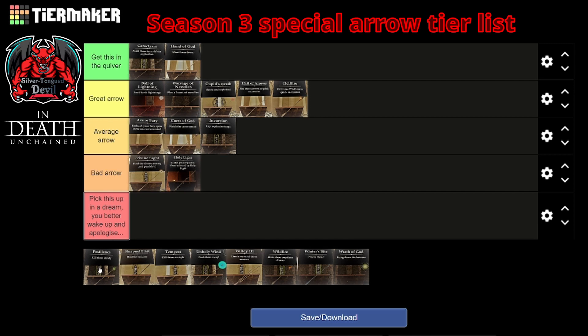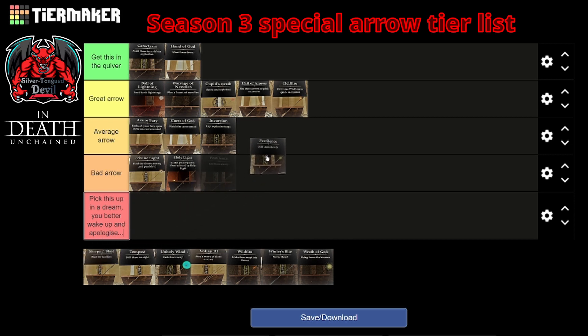I like the idea of the Pestilence arrow, however its execution in this game is so lackluster it's unreal. You can get kills with it against very weak enemies in maybe cycle one, but other than that I really don't see a use for this. This is a bad arrow. A couple of things that save it from being bottom tier: it's an easy unlock, it's an easy upgrade, and I suppose you could soften up an area before attacking it. Again though, not very good.